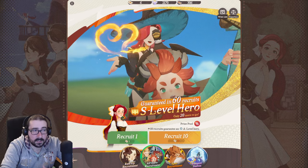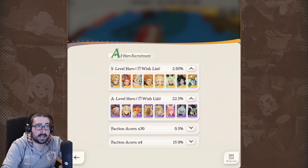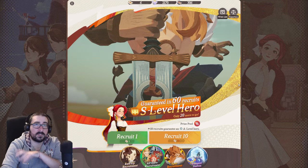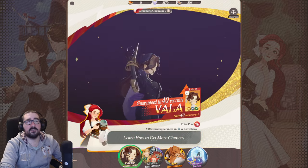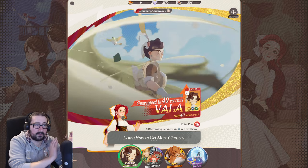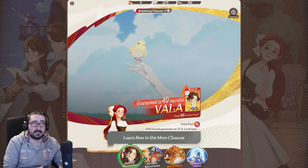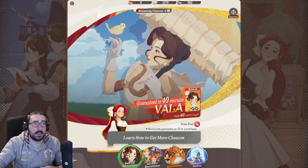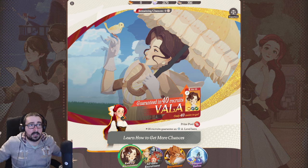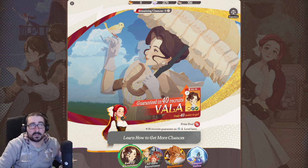There are plenty of ways to get and level those standard characters from everywhere in the game, so you really don't want to waste your diamonds on them. Even if you don't want Vala, just save your diamonds — in 20 days she'll be gone and another unit will come out, and you can instantly rush that character instead.